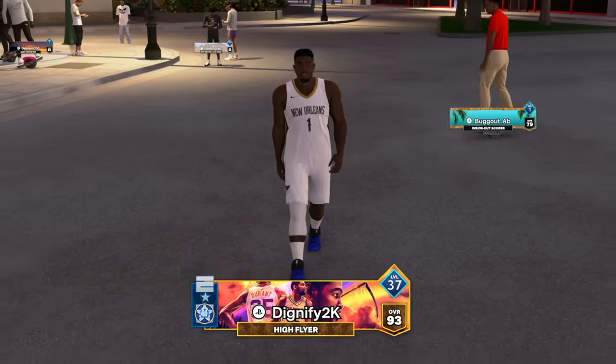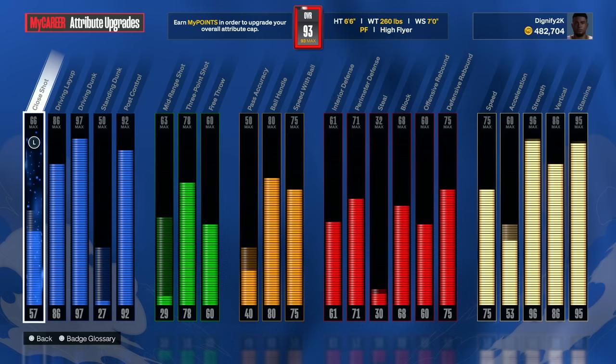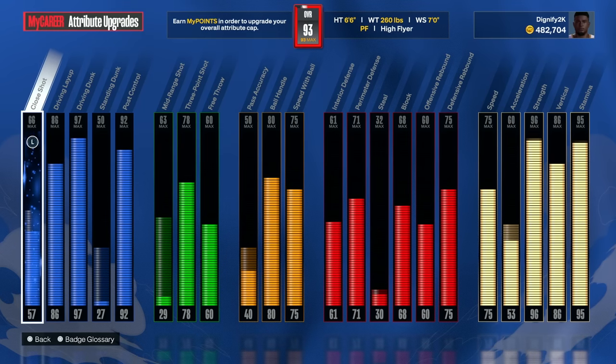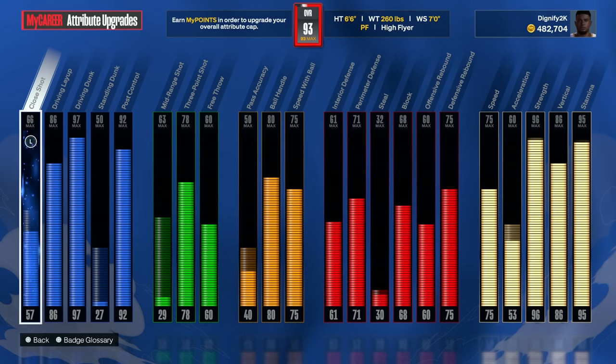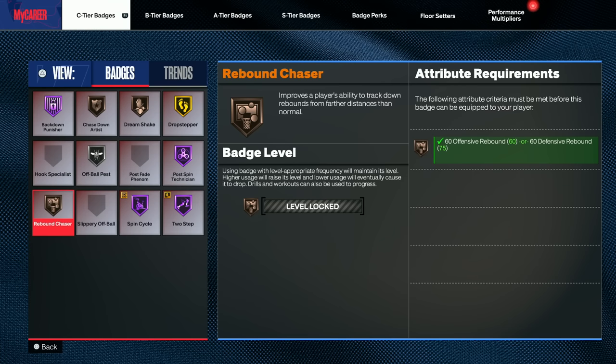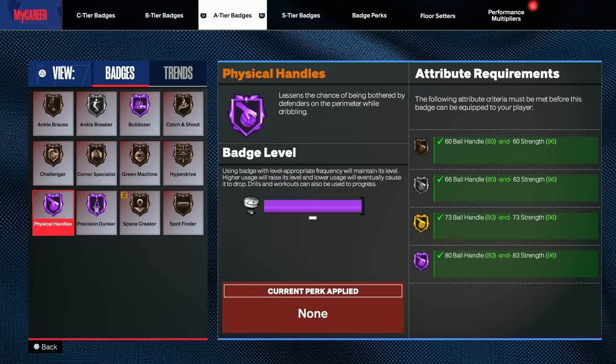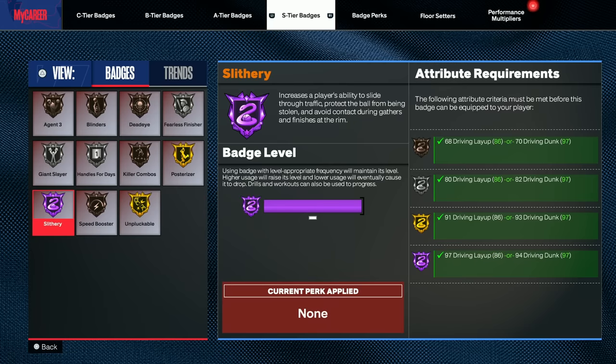But today, ladies and gentlemen, we're back on my Zion Williamson high flyer build. I have not put out any gameplay on this at all, but it does have a 96 strength and has some pretty good ball handling too. The finishing all around is pretty nasty. I think we now have 10 Hall of Fame badges — four right here, two right there, three there, and another one right here. So we're kind of getting up there.